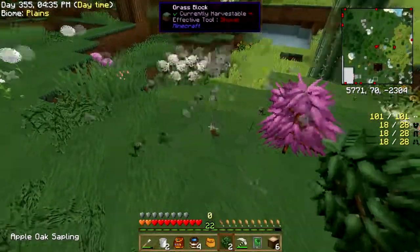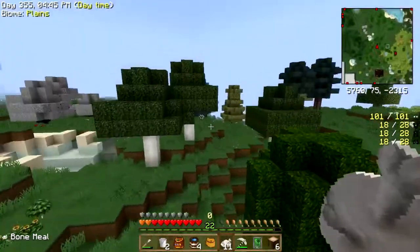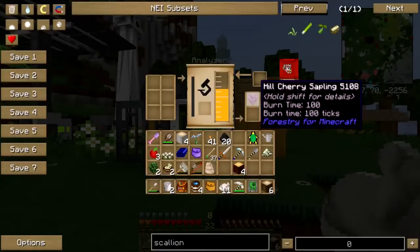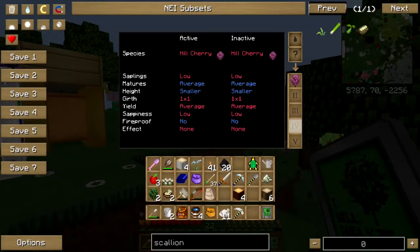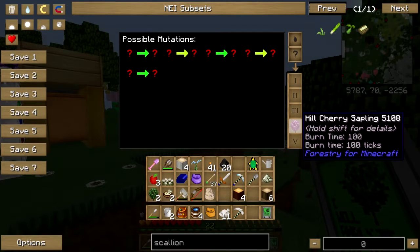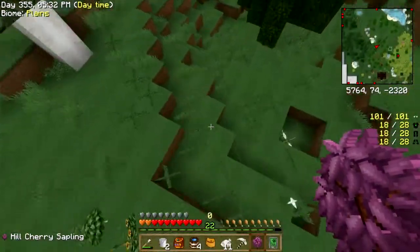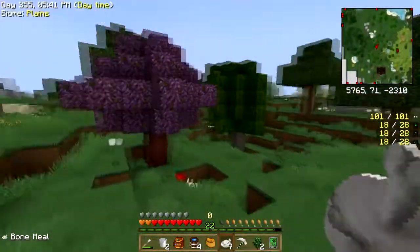Maybe I should move these flowers. These seem to respond to bone meal, unlike some other trees in the forestry mod. I need you — come here, tree fertilizer. Okay, hill cherry, hill cherry. Fruits: cherry. Possible mutations — let's plant it. There's no such thing as too many cherry trees right now. Let's plant this bad boy right there. Face full of cherry tree — alright!